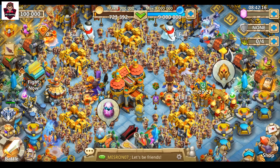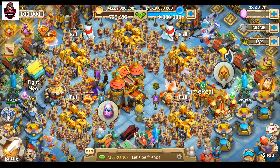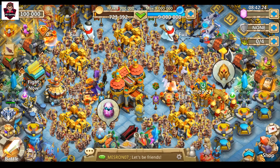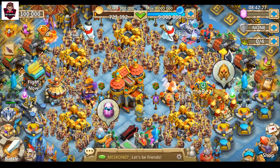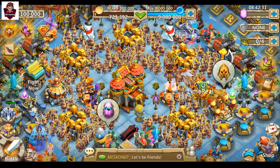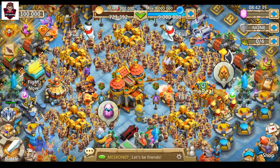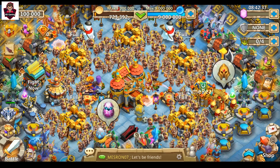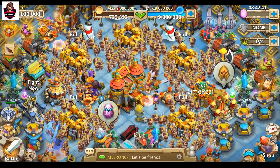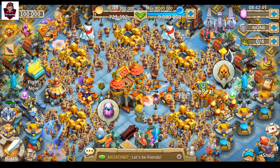I want everyone on the Windows server to know — anyone that even plays Castle Clash — for once in a while, can you actually see on the top right side where the gems are? There is nothing. Okay, this is not the first time IGG has had a glitch. This is not the first time IGG has shown they hate free-to-play players. They don't even want free-to-play players in their game.